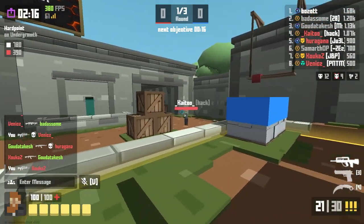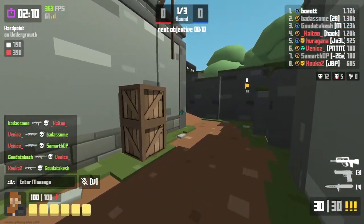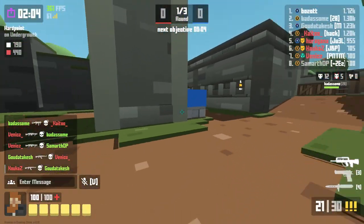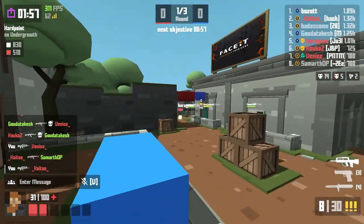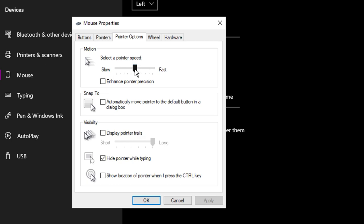Despite what you may have heard, sensitivity is not entirely personal preference, and there are definitely some people watching this video who are at a massive disadvantage due to their sensitivity. Sensitivity in Krunker is affected by mouse DPI, Windows Pointer Speed, and Windows Resolution Scale. Because of this, I'll be talking about centimeters per 360 instead of in-game values. Please make sure you have turned off Enhanced Point Precision and have your mouse pointer speed at the middle mark.